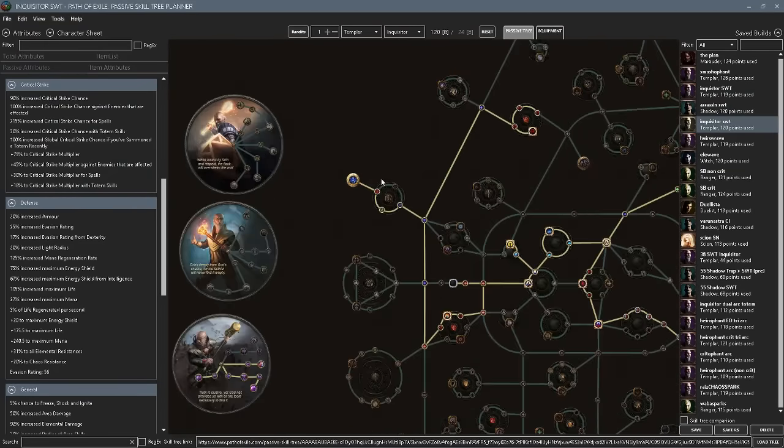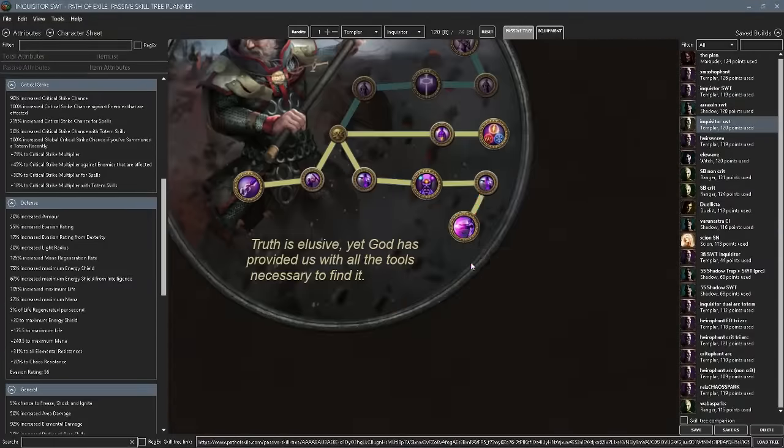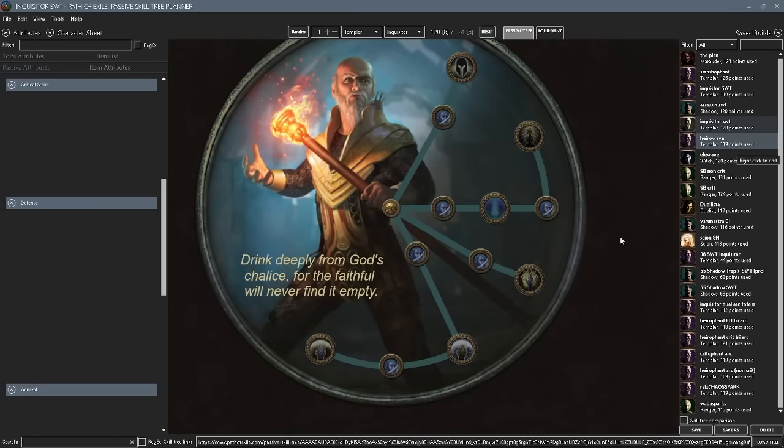Now, Inquisitor is actually completely the same — passive tree is the same. You're going to begin with Inevitable Judgment. Before, you'd have to choose between Instruments of Virtue or Augury of Penitence; I myself would usually lean towards Instruments of Virtue. But now with eight ascendancy passives you could actually get both. I'd suggest getting Instruments of Virtue first, because Augury of Penitence is much better defensively than offensively — you're often going to be out of range of mobs. But big threats like volatiles are always going to be in your face, dealing less elemental damage. Augury of Penitence would be what I grab as your eighth point.